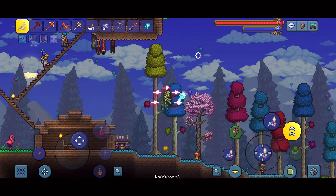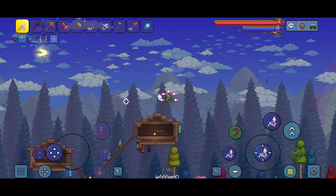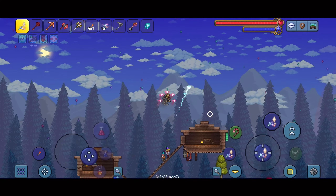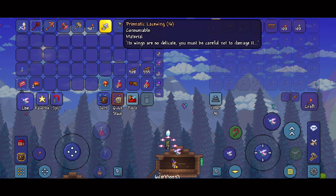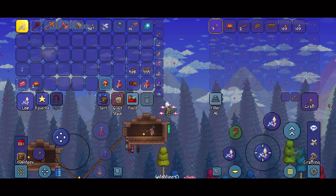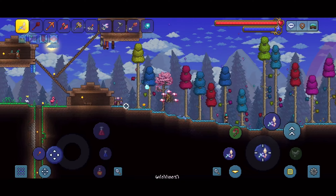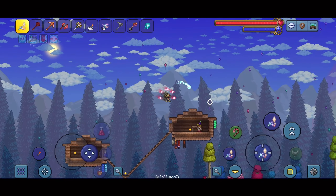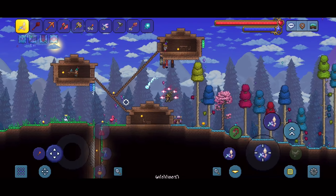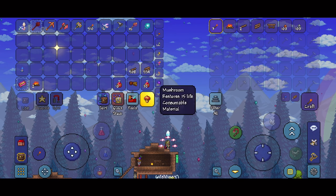Welcome back to another episode of my summoner playthrough. In this episode I'm gonna be trying to defeat the Empress of Light during the daytime. Once I get the Terra Prisma it'll probably be smooth sailing till Moon Lord. I went ahead and got 16 prismatic lacewings off camera, as well as changed back into my hallowed armor. The hallowed armor has a set bonus where it makes me immune to an attack after dealing a little bit of damage, so I can survive at least one or two of the Empress of Light's attacks since it one-shots you in the daytime no matter what.